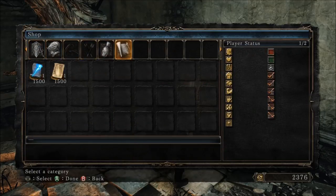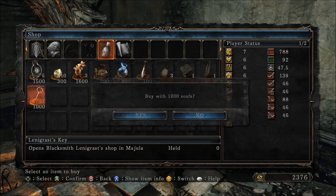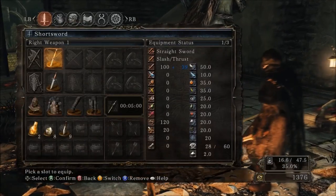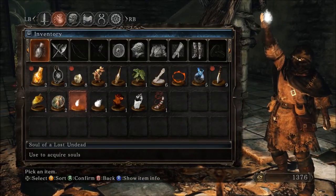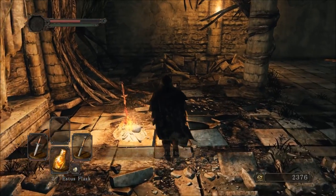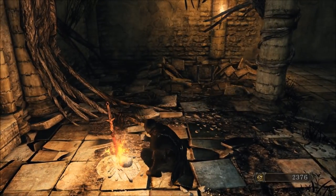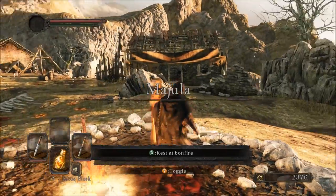What do we want to buy? We want to buy the key to the blacksmith's shop in Majula. Then we're gonna leave. What we're gonna do is utilize the souls we've gathered thus far, and then head back to Majula, level up, and get the blacksmith moved into his place because we have the key now. We should be pretty good — relatively well off at this point.